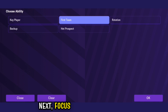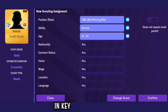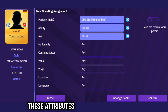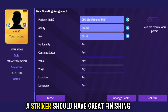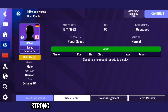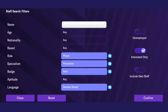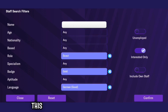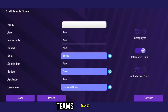Next, focus on player attributes. Look for players who possess high values in key areas like pace, passing, and finishing. These attributes will vary depending on the position you're scouting for. For example, a striker should have great finishing and composure, while a defender needs strong tackling and positioning skills. Utilize the player search feature to filter your options based on specific attributes to narrow down your search and find players who fit your team's playing style.